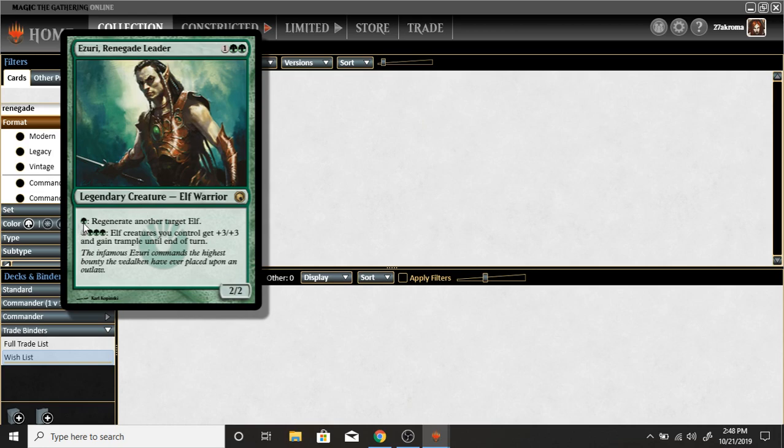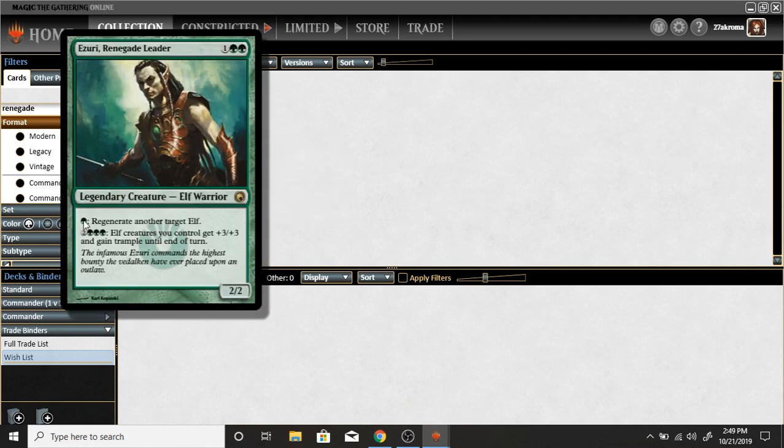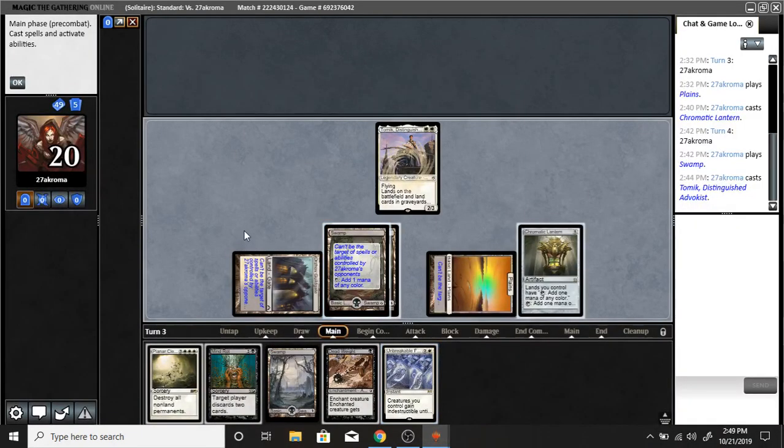However, see this ability — I pay one green and get to regenerate another target elf. This doesn't require me to tap. So if I drop this creature and it has summoning sickness, yes it cannot attack, but it can still use these non-tap abilities. Because the creature is not required to tap for them, summoning sickness would not affect those abilities.